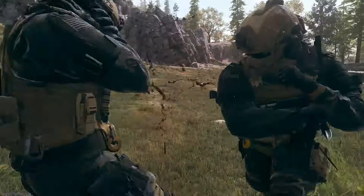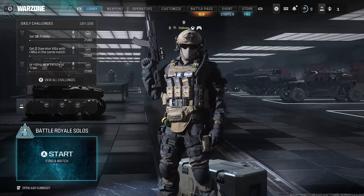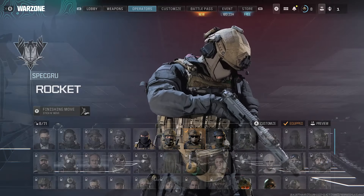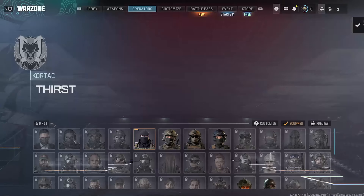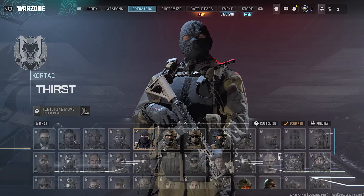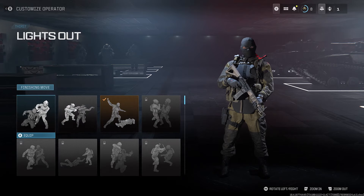In this video, I'm going to show you how to perform a finishing move in Call of Duty Warzone 3. The first thing you want to do is scroll over to Operators. It's a little bit different from Modern Warfare 3 because all the characters are in one pile here. Select a character that you want, and once you've done that, press Triangle or the Y button on your controller — this is going to bring up all the different finishing moves that you currently have unlocked.